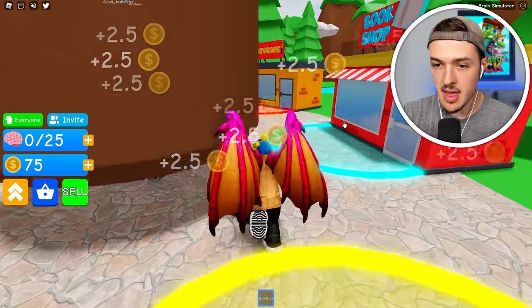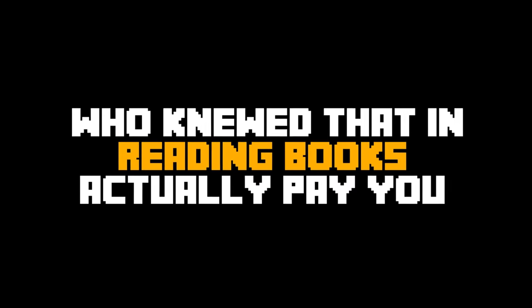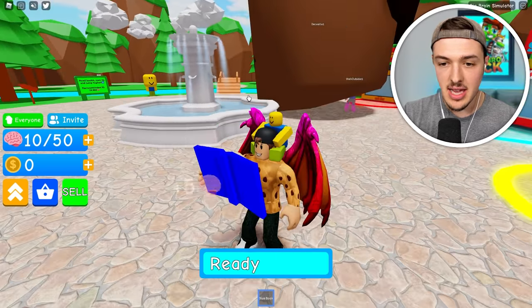In order to upgrade, I need 75 coins. Read the book. Sell that. And now we have 75 coins. Who knew that reading books could actually pay you? And now our max limit is 50 IQ points.